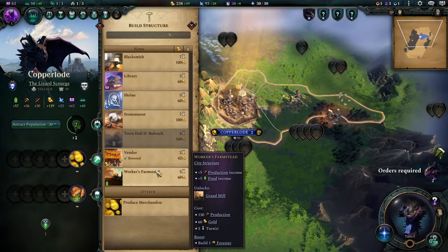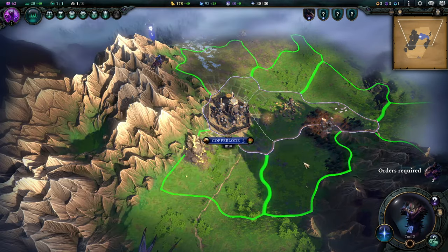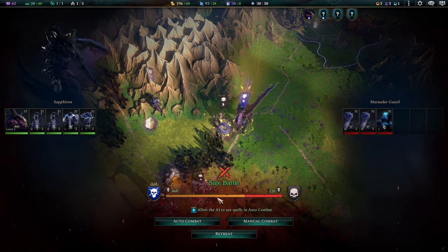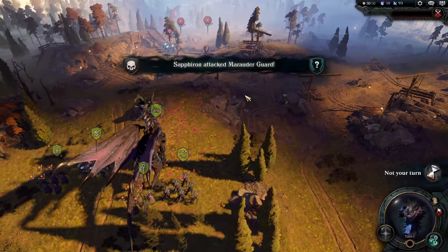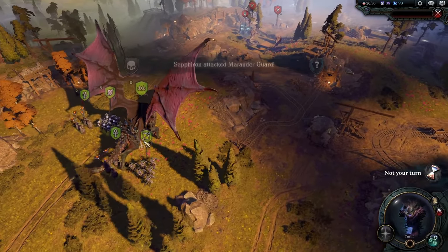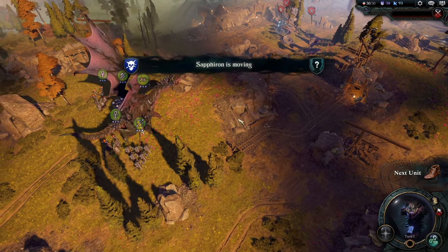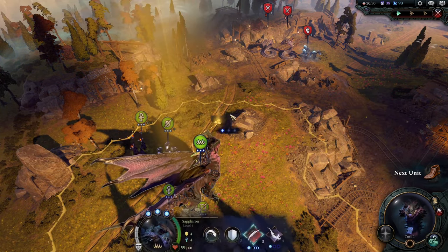The Worker's Farmstead requires a Forester, which we do have one nearby. I'm going to fight this one just to show everyone what the dragon looks like in combat — this will be the only time I'll really do it until I need to fight again. You guys get to see the dreaded dragon in combat.